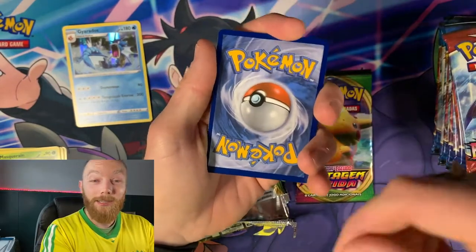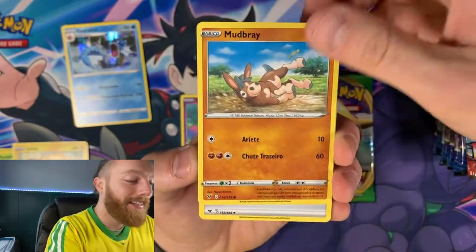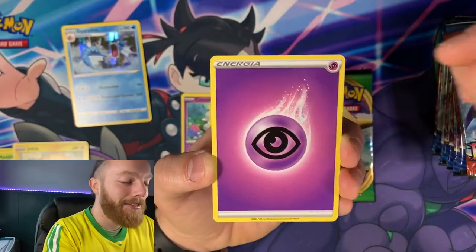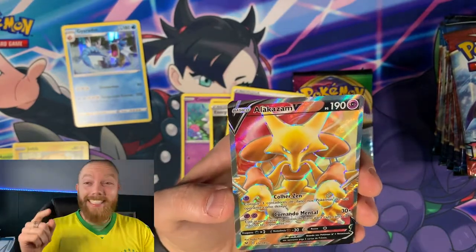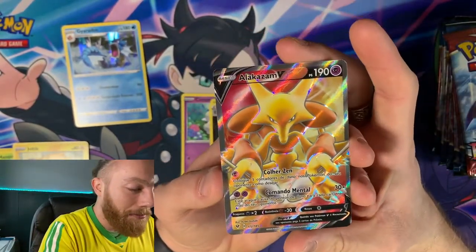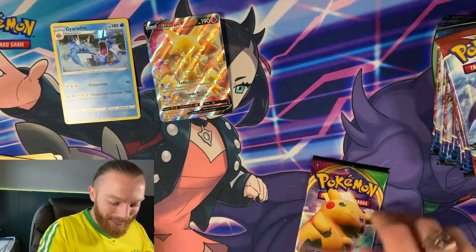I felt something good. This is Vivid Voltage. We got Joltik, Cottonee, Mudbray — I like how all the names are the same. A Grass Energy, a Psychic Energy card. I can feel it. Yo, we have an Alakazam V! The Portuguese Alakazam V! I've actually been looking for this card for Vivid Voltage, been wanting it for a while. Jack really came through going to Brazil for me. That is so so cool!